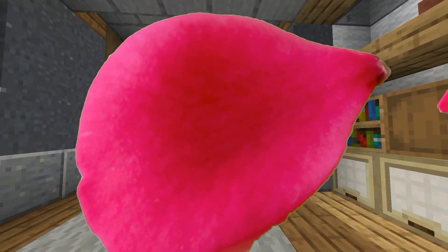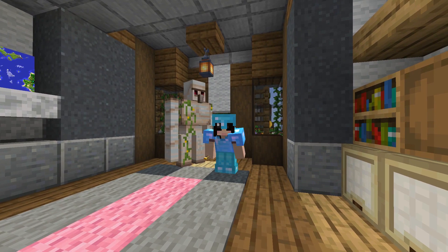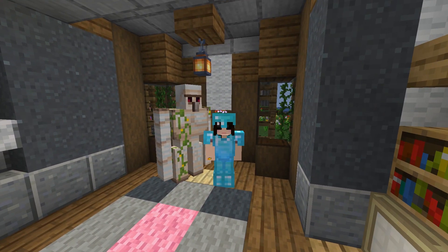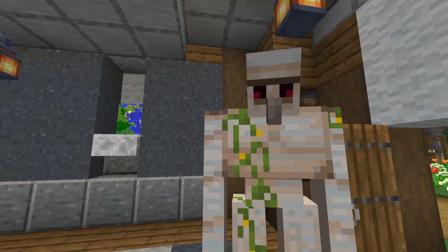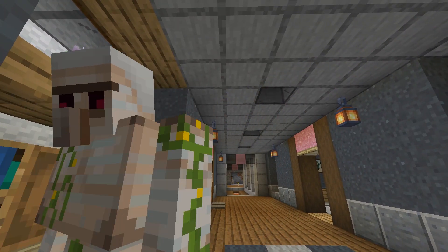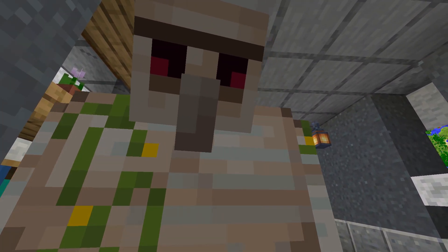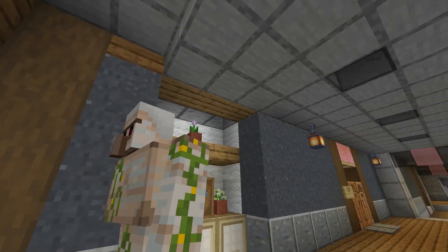Hello everybody, welcome back to a brand new episode of Rosewood. In today's episode, Dude Bro is finally going to get a room of his own. I know, Dude Bro, you've been waiting for this - you want to have your own little personal space and I totally get it. We're gonna make you a room. Okay, calm down, it's gonna be okay, we're gonna do this.